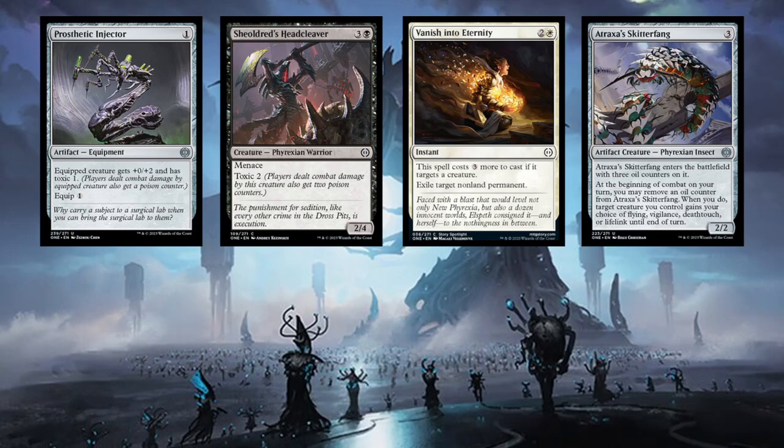Some of the lower rarity cards: Prosthetic Injector really impressed me a lot more than I thought it would. It's good on defense as well as offense. Equip one, as we've seen before, is a really powerful line on equipment - you equip it to a flyer, get in for extra toxic, leave something back to block with, and then equip it back. Skullclamp - Head Cleaver as well - I found that really good. Toxic two was strong, and having four toughness with two power it blocks a lot of early toxic creatures. There's a card that gives indestructible and deathtouch, and if you attack with Head Cleaver and they double-block, you can cast that and take out two of their creatures.